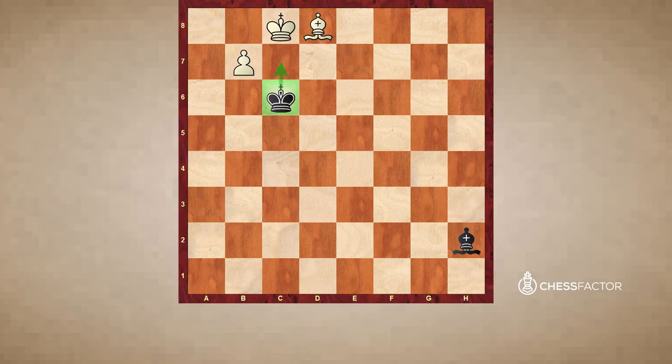It looks like white can only try the b8 square to kick the bishop on h2 away from this diagonal, which is usually not enough because the bishop is in time to occupy another diagonal to stop the pawn. The b8 square is not great for blockading white's own pawn, so it loses a tempo and gives time to the opponent.